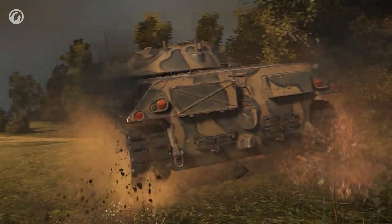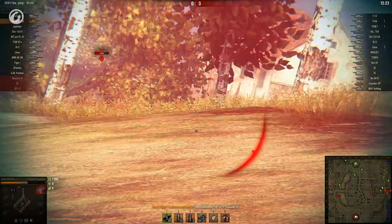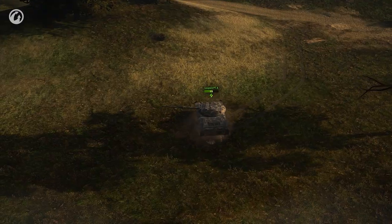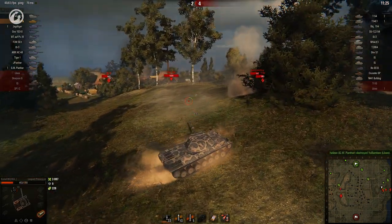This comes at the cost of paper-thin armour, a large profile, and rather bad gun handling when on the move. Ikote fights with a bold style, but the tank bleeds hit points at an unsustainable rate. If that had been a hit, it would be all over. You've got to admire the courage displayed here, but is this suicidal bravery?